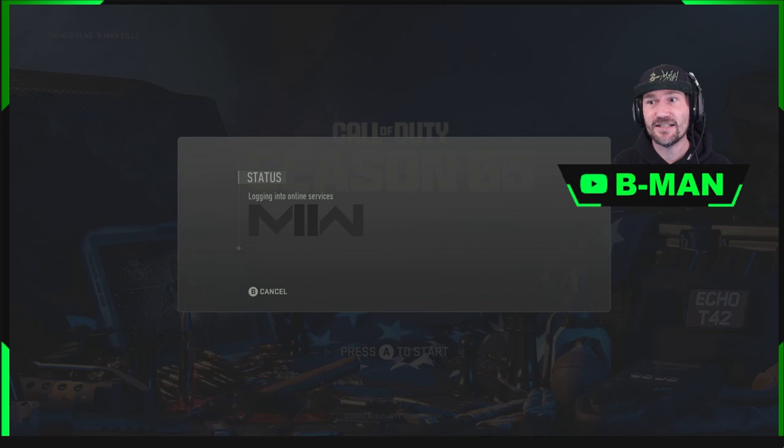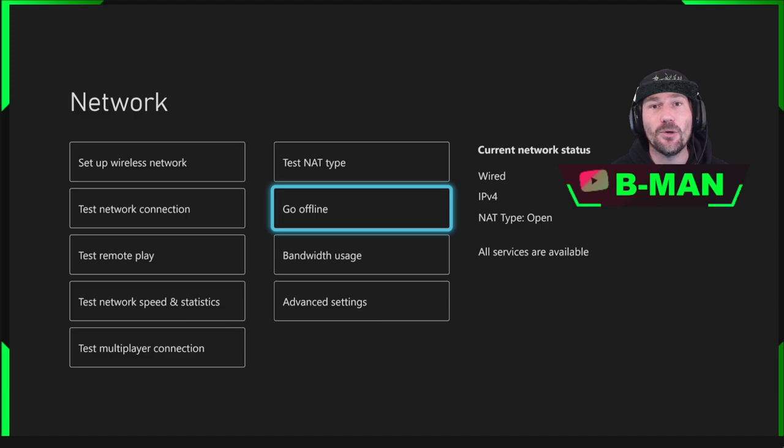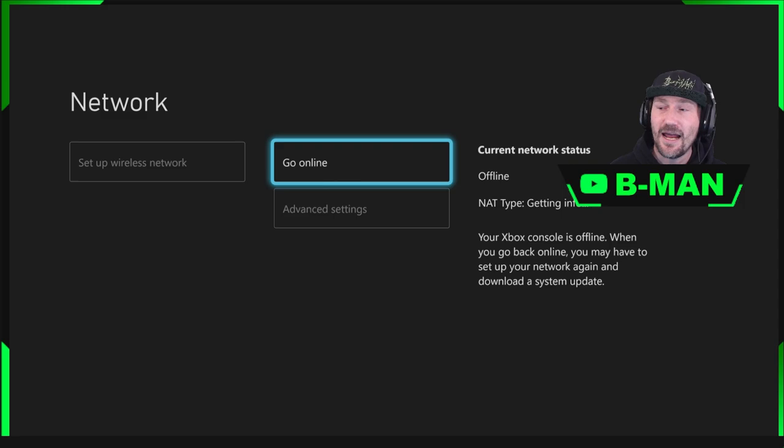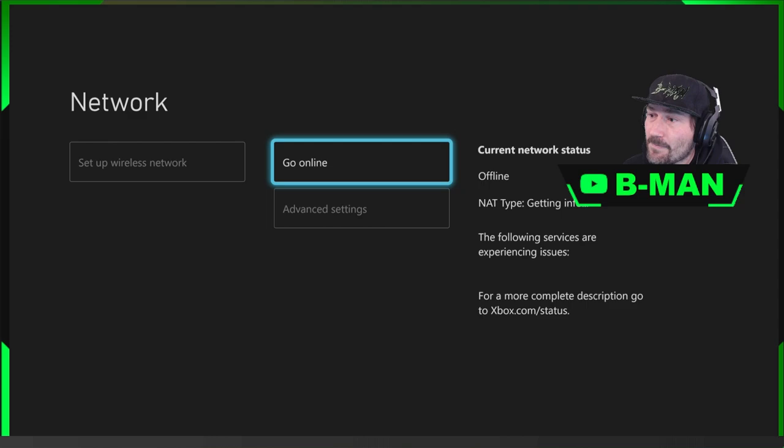What we need to do guys is bring up the Xbox menu and come across to the settings. Come to the settings, and then your network settings. Come into network settings and say 'go offline'. What you want to do is click 'go offline', and then wait for the words to say that you're offline. Wait for about 10 to 15 seconds.